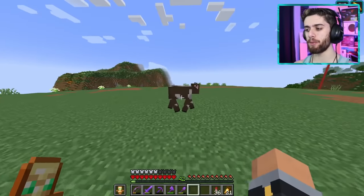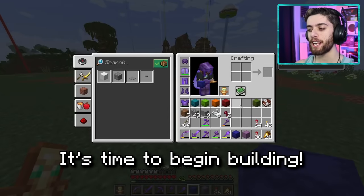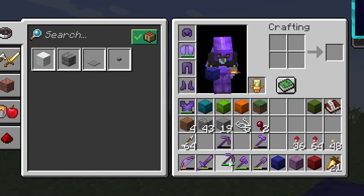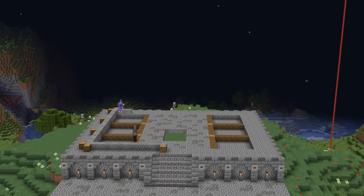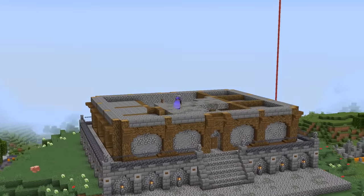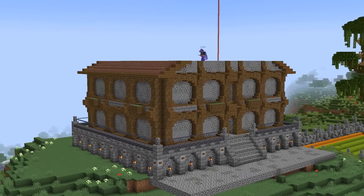Done. Without any further ado, it's time to begin building. I began by using my cobblestone to make a nice little foundational base for the building. Above that, I used more stones and tons of wood to make beautiful detailed walls that led up to an amazing roof made out of granite.